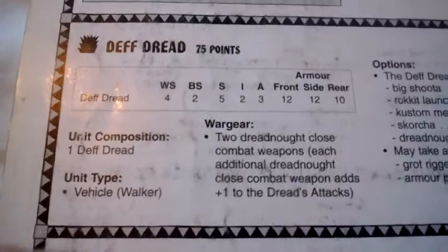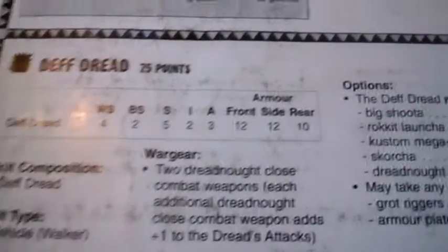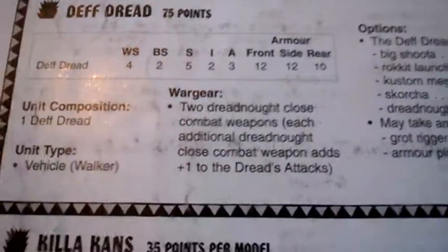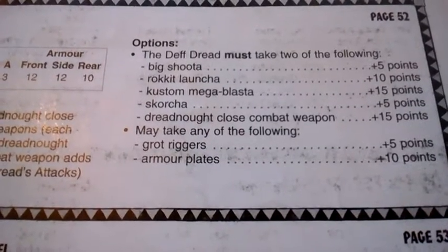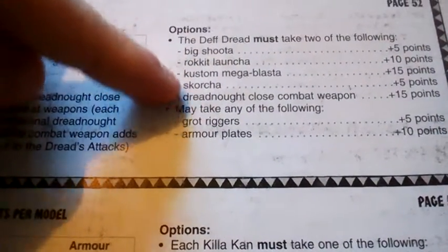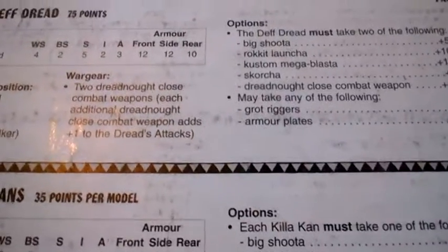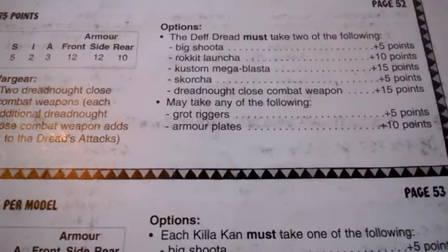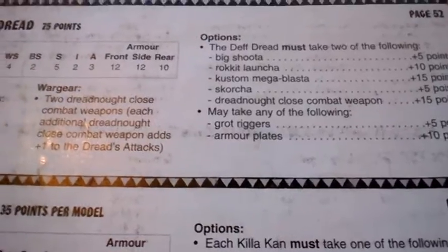The Death Dread is 75 points: weapon skill 4, ballistic skill 2, strength 5, initiative 2, 3 attacks, armor 12/12/10 — typical dreadnought. It comes with 2 dreadnought close combat weapons and must take 2 more weapons: big shooter, rocket, custom mega blaster, scorcher, or another dreadnought close combat weapon. I'd probably recommend a scorcher, big shooter, or dreadnought close combat weapon. Grot riggers maybe, armor plates less so — stun/shaken not really worth it.